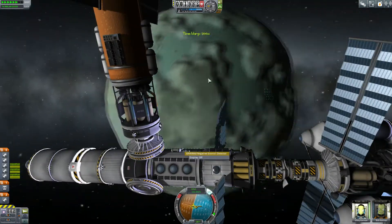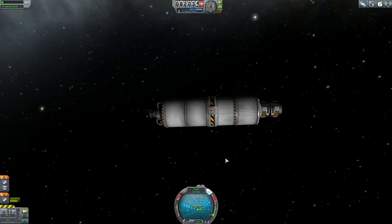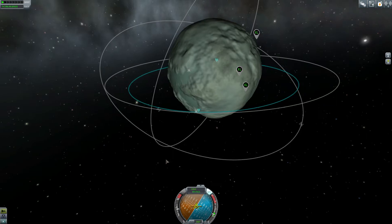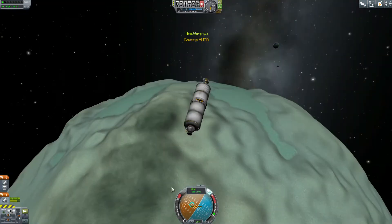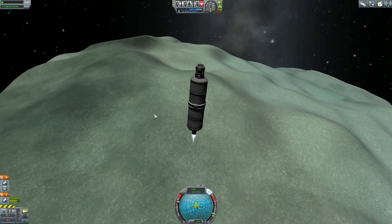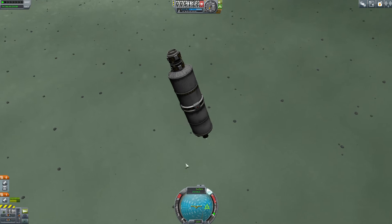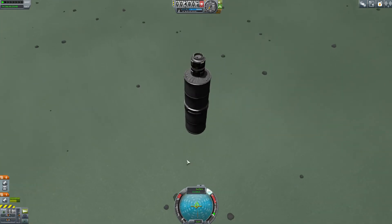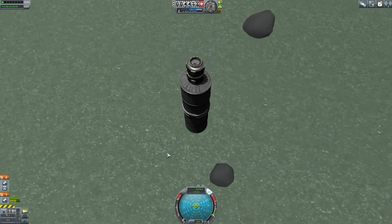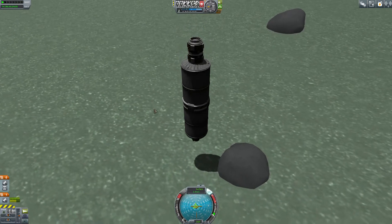I have a question for the commenter who said I could trick the system and have it complete the contract saying I have a station around Minmus without actually setting up another station. I tried a couple things — nothing worked, like undocking and redocking. This craft here was talked about in another comment: someone asked why I wasted that fuel tank. Well, technically I didn't — it had a probe core on it.